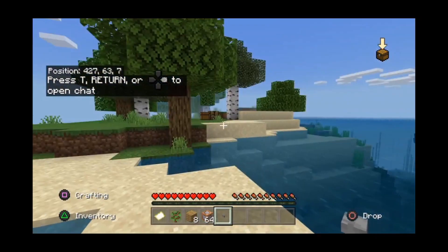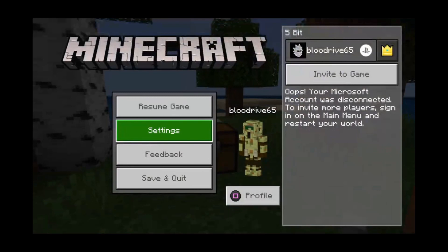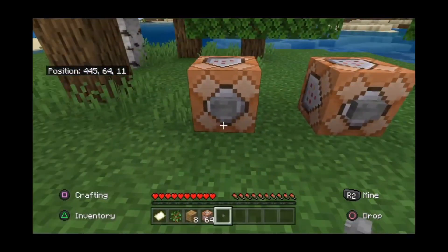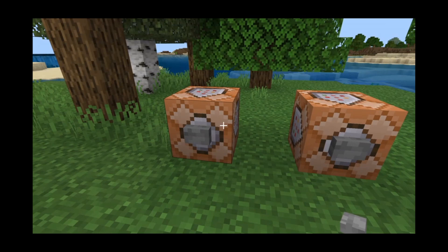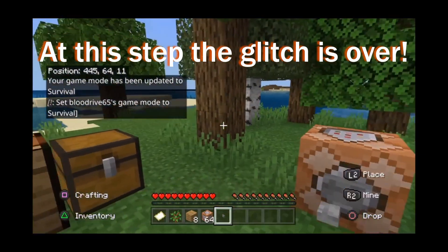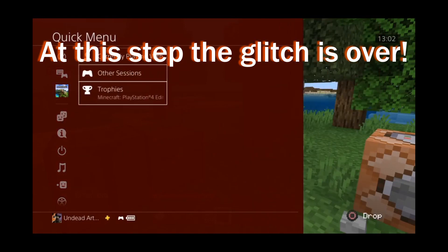Here we are in survival. Here is the stuff over here. As you can see, it says that we can still earn trophies. So it works — it completely works. I think this one's creative — yep. And this one, let's just show you this. Again, this one says you can still earn trophies, and then same thing, back to survival. The only other thing I can think of to prove this is working is to earn a kind of quick trophy.